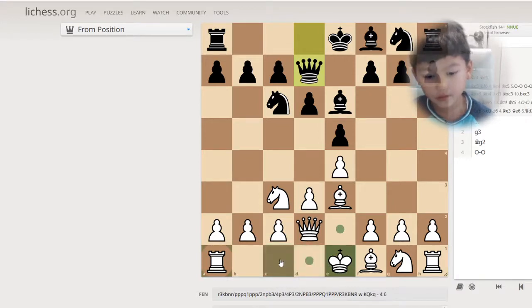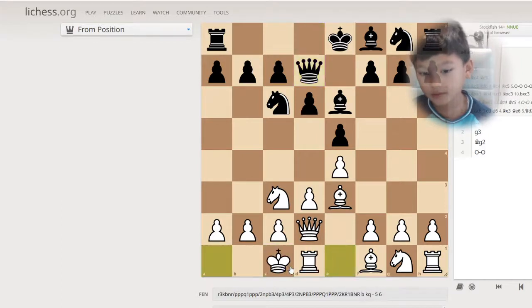Your king has to move two squares here. So in kingside castling, if this was kingside, your king would be here. But because it's queenside, it's further — since your king only moves two squares, your king is here, not here.